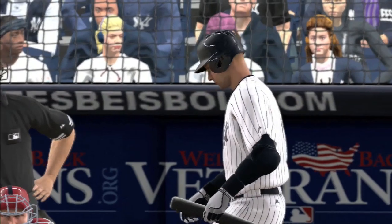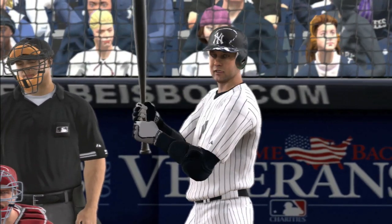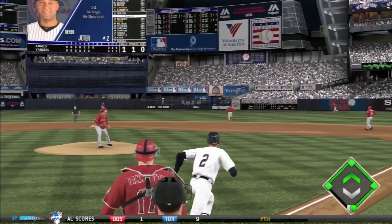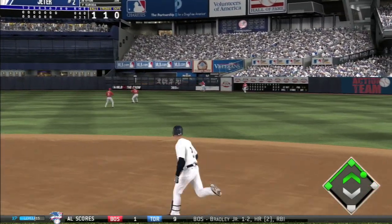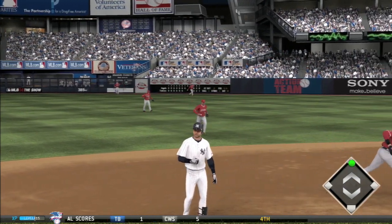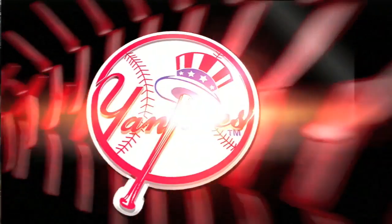Jeter is now one for two — he had that single in the first, but there haven't been many hits to go around for the Yankees. In the bottom of the seventh, he finds a pitch he likes and hits it to right center — that could go to the fence. He should have a double, and that is exactly what he'll have. He thought about going to third base but thinks better of it — the captain's got a double.